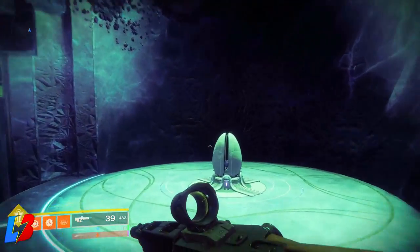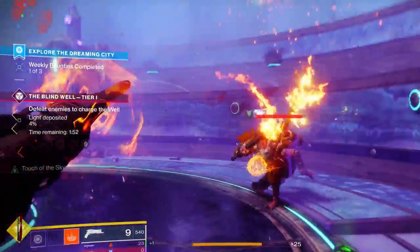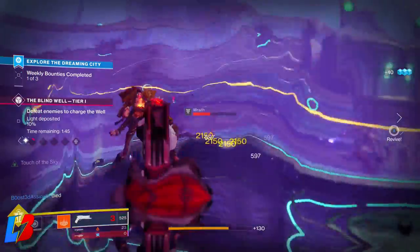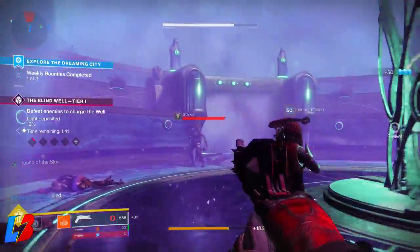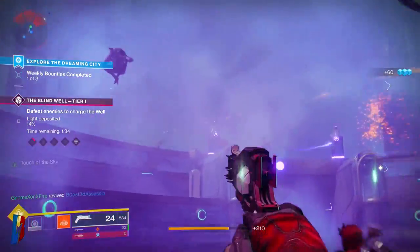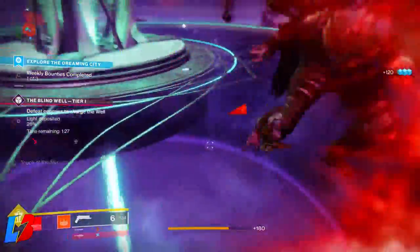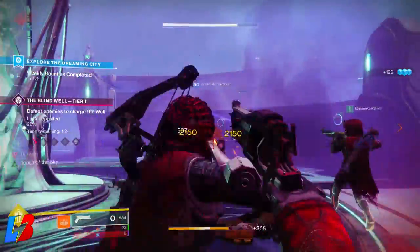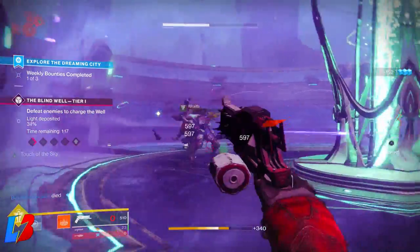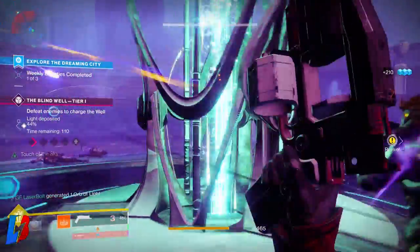Here's the tricky part. In the first wave your main objective is just to kill enemies — that's all you have to do. Once you kill enough enemies you'll start charging up the light. That light fills up a little square, and there are a total of 5 different squares or areas you're going to have to complete. Once you get to the second one, this is where the mechanics come into play.